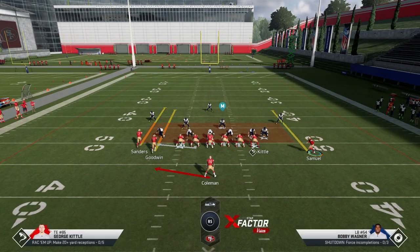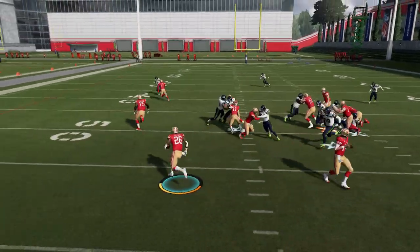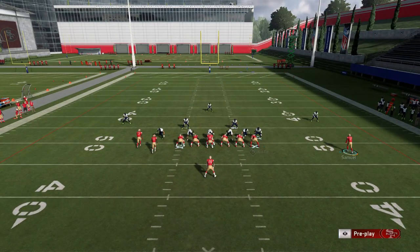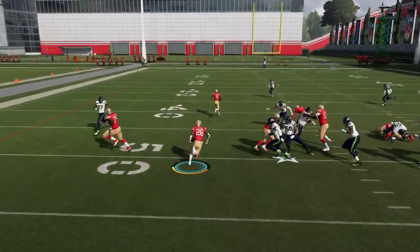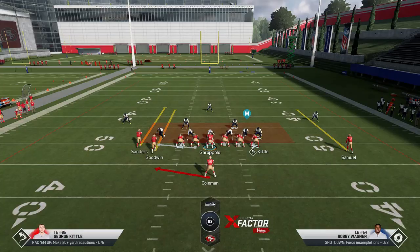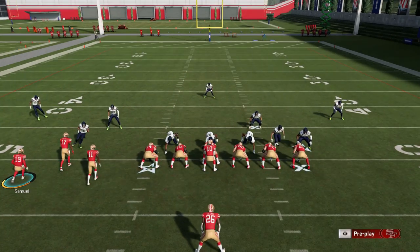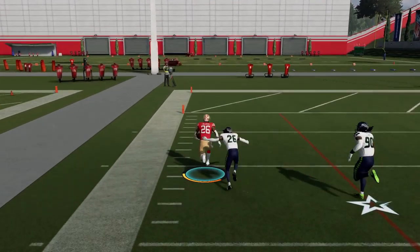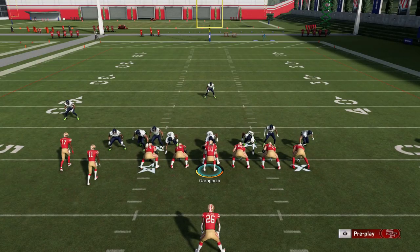The best way to play this is to motion this guy across. I use the motion snap but it really doesn't matter — you can let him get set, because some of the passing plays I'm going to show have the exact same motion, so you can really confuse your opponent. For zone coverage, motion this guy across because you'll get a blocking advantage. For man coverage, leave it alone and just run it. You can see the consistency of this play — once the blocking sets up it's easy touchdowns all game. This should be the number one run play you use if you run this playbook.